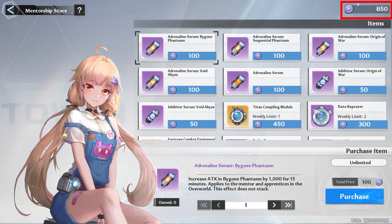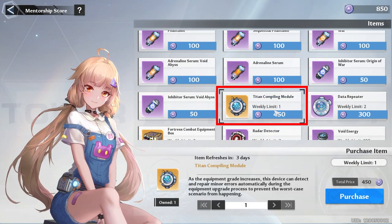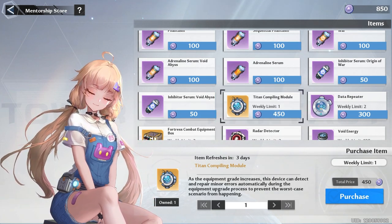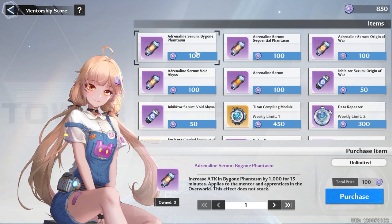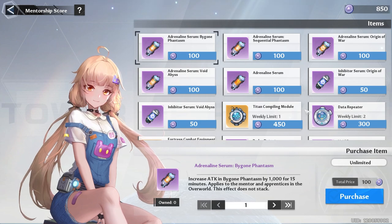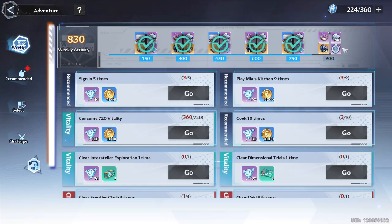In the mentorship store I only have 850 of 1000 points because I'm waiting to do void risk. The biggest priority is buying your titan compiling module since it's very good for getting rare titan stats. Otherwise I'd recommend the data repeater, or if you want to min-max, some power-ups for various challenges. Once you can graduate a few mentees you should have plenty of points if you're hitting the 100 cap every week.